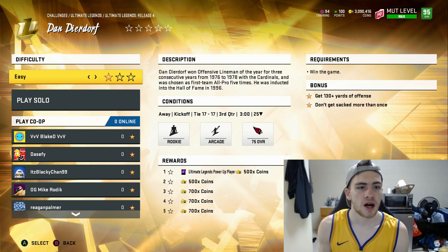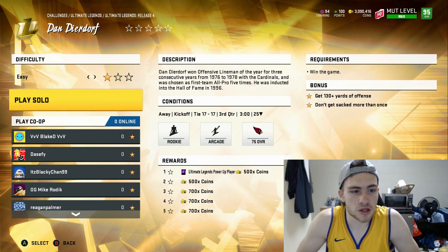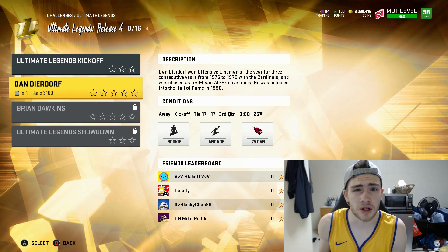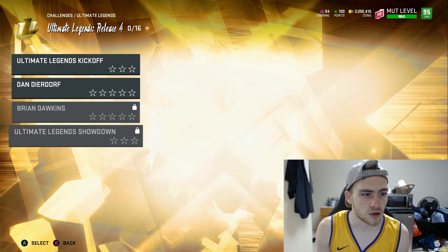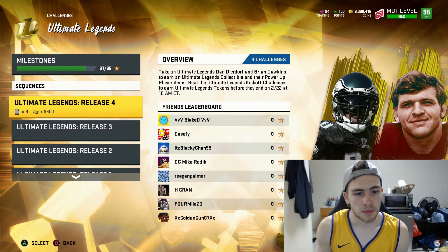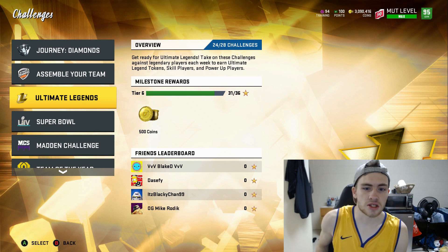To get these done quickly, just run the ball, put the shoe clock on — it's going to be Arcade Rookie, so you'll break every tackle. Run the clock out in the first half and second half, get a stop, run it out to the very last second, then chuck up a deep ball and let your receiver catch it in the end zone. Game over. Each game takes around six to seven minutes, so this whole process takes around one to two hours depending on how efficiently you play. Going from zero coins to 100k in two hours is definitely worth it.